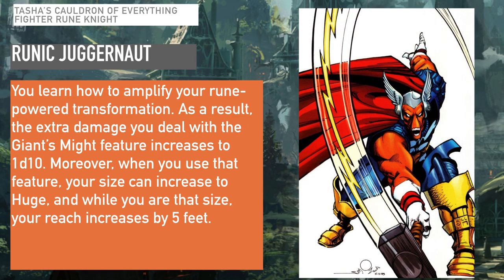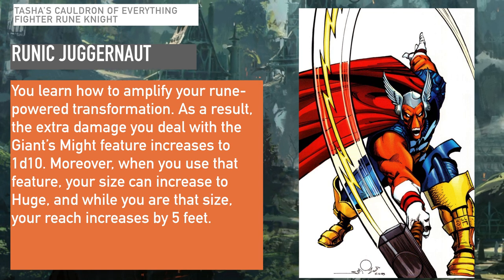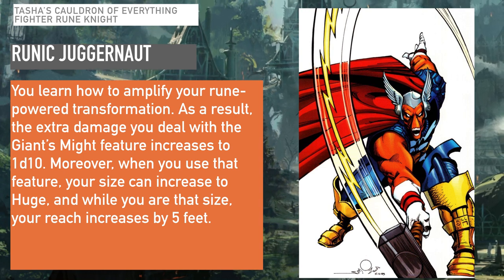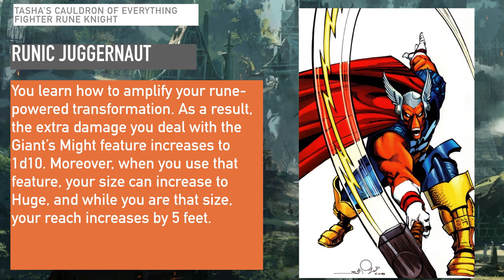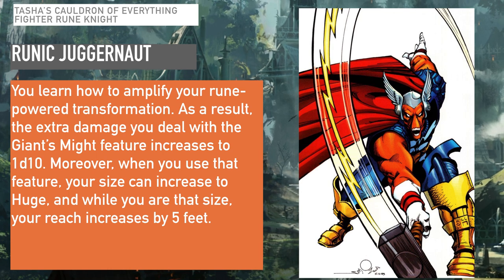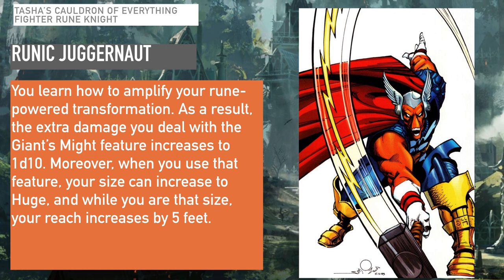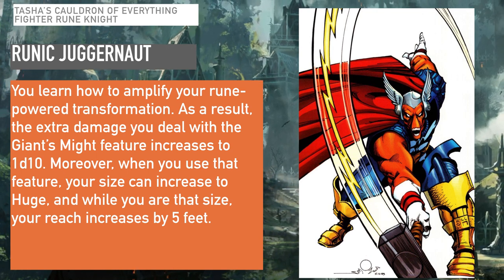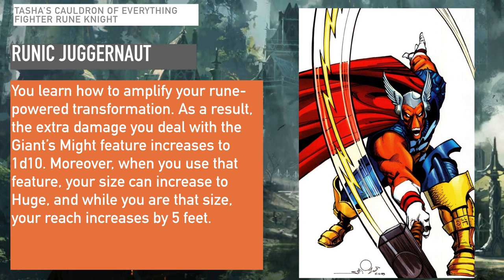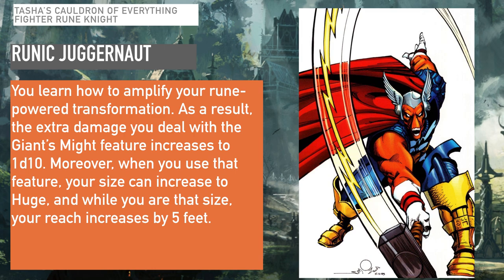At level 18, you get Runic Juggernaut. The extra damage you deal with Giant's Might increases to 1d10, and when you use the feature, your size can increase to Huge, with your reach increasing by 5 feet. The extra reach is an interesting feature, though increasing damage from 1d8 to 1d10 isn't that significant at level 18. But between all your runes, you'll have plenty of abilities tying up your actions, bonus actions, and reactions.